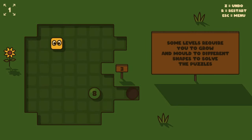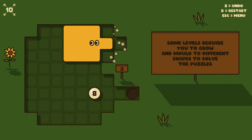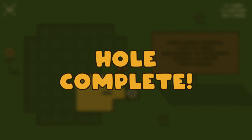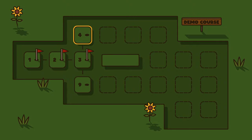Some levels require you to grow and mold to different shapes to solve the puzzles, so there's an eight here. We need a single piece sticking out of the front, which we can do. That's ten big. There's a counter in the top left that tells us our exact mass and size.